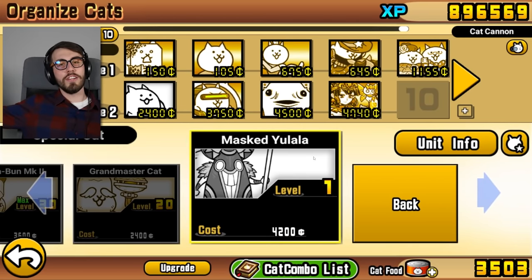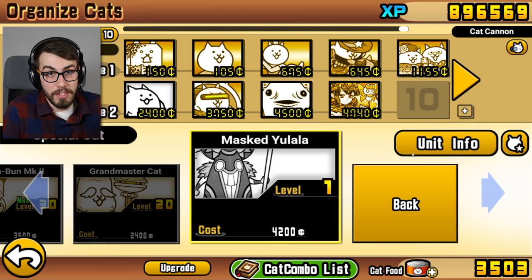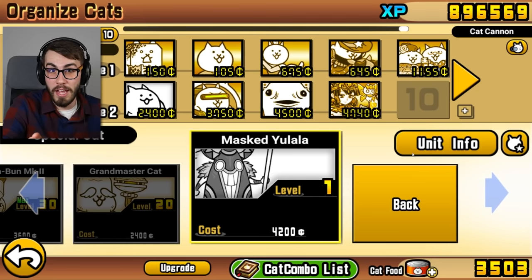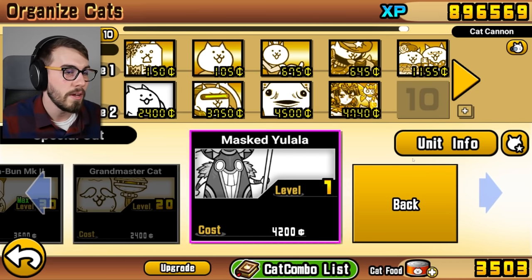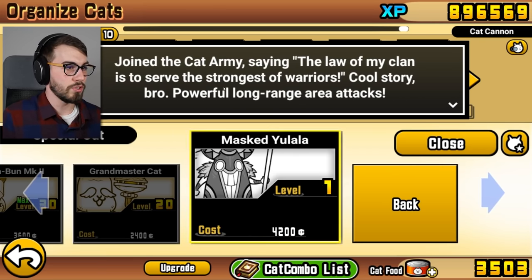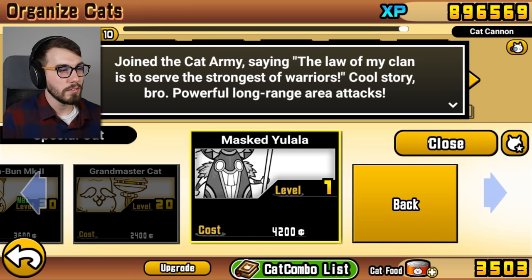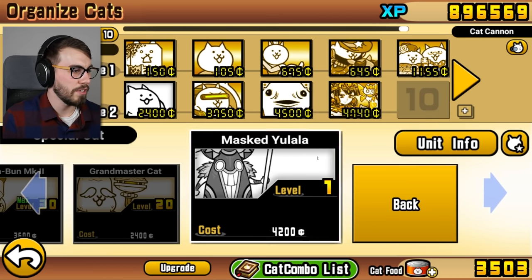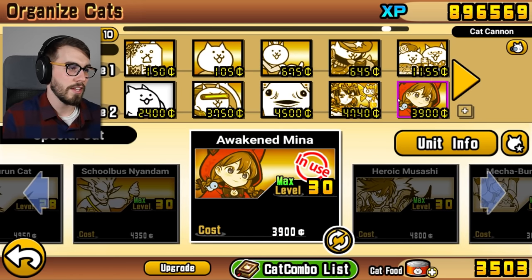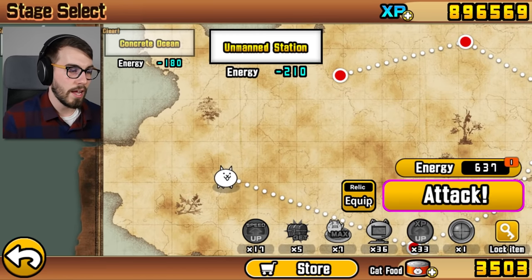Here's the thing I didn't tell you — I completed floor 40 of Heavenly Tower at twitch.tv/MattShea. Don't expect me to play Battle Cats very much on Twitch, but if you want to check it out sometime, someday I might play Battle Cats again. Join the cat army — powerful long-range area attacks. I'll upgrade you at some point. All my resources now have to go into getting Super Feline to the next level, which I think I'm actually going to do because it would be fun. For the lulz. We've got to find out what he does when he goes to the next level.